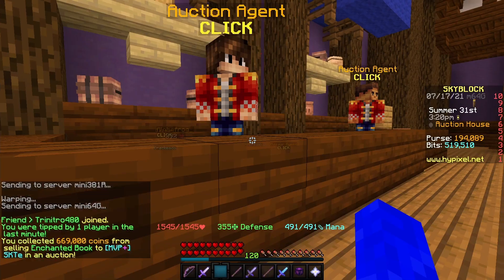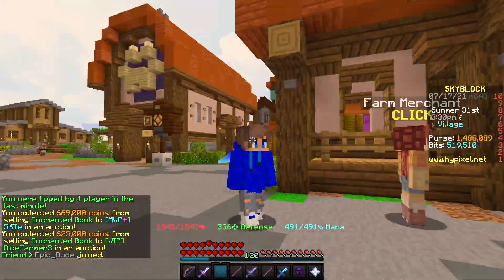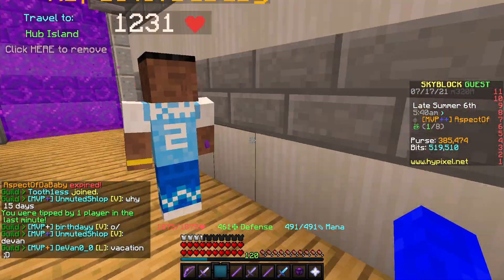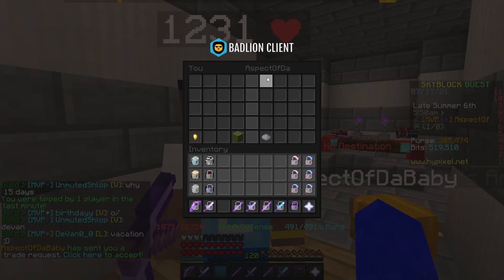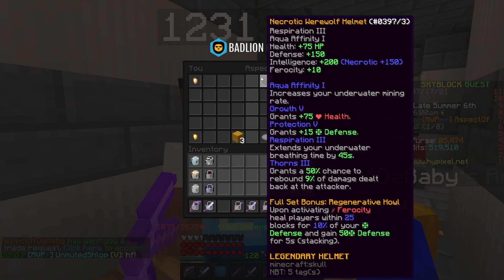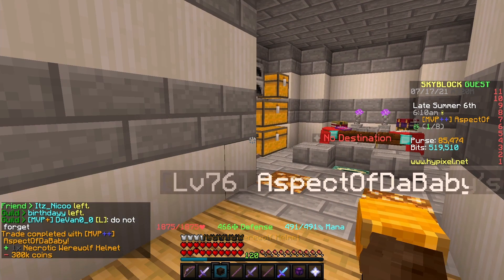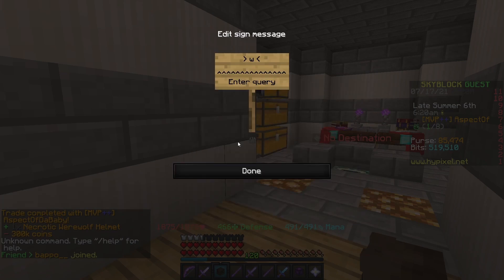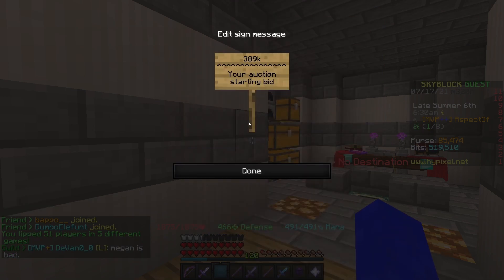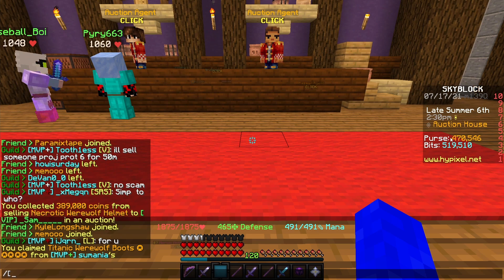I'm at 1.4 million coins and getting a bit bored of Rejuvenate flipping, so I'm looking for other flips. I found a guy selling his stuff for like 20% below market price — his Werewolf helmet for 300k, which should be a quick 90k profit. I'll put it up for 389k and hope it sells.